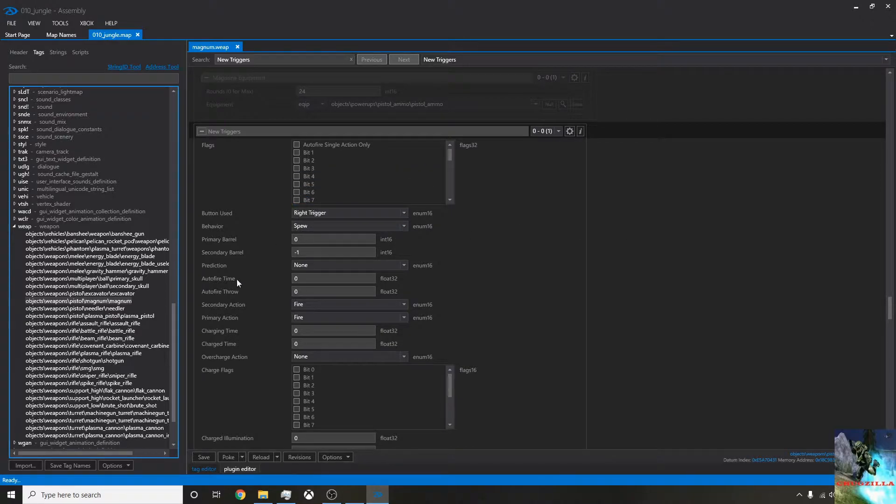We want to put that into the game and we can do that by poking it in. You can see there is a save option next to poke. Saving will permanently save whatever changes you make in the map, and if you do that while the game is open it will most likely break. What the poke feature does is temporarily change the files, so when you leave the level it will just revert back to how it was. You won't permanently damage anything.